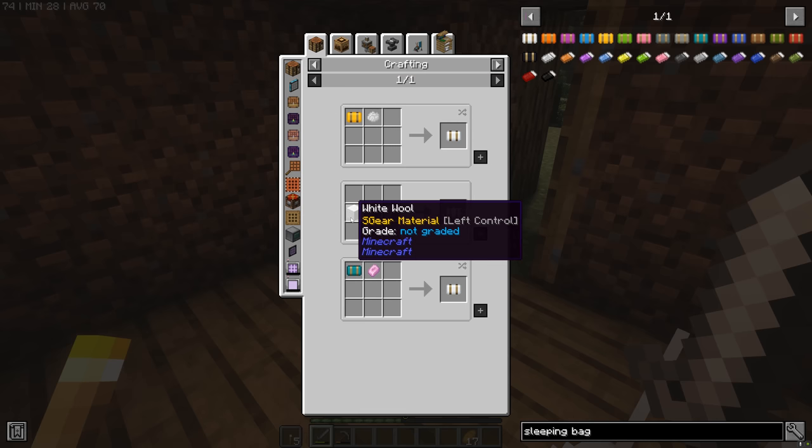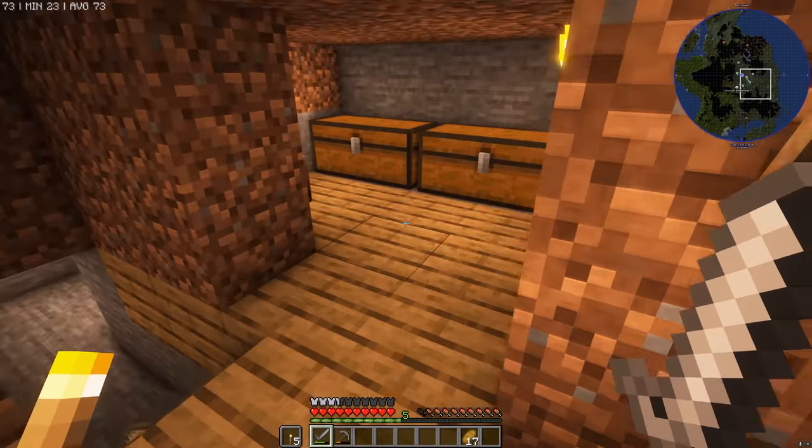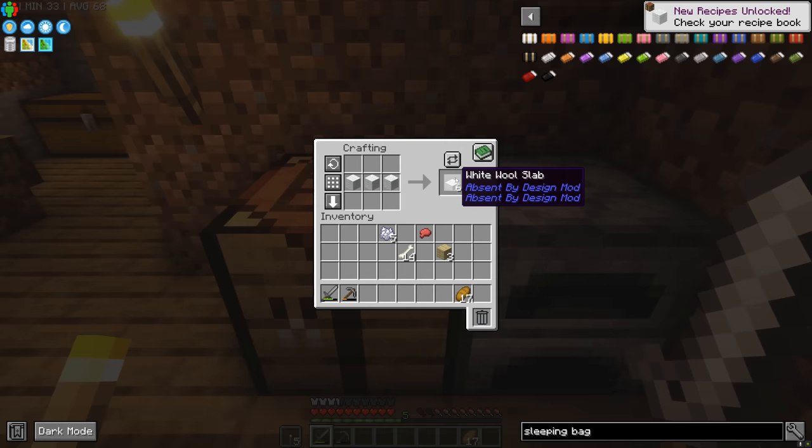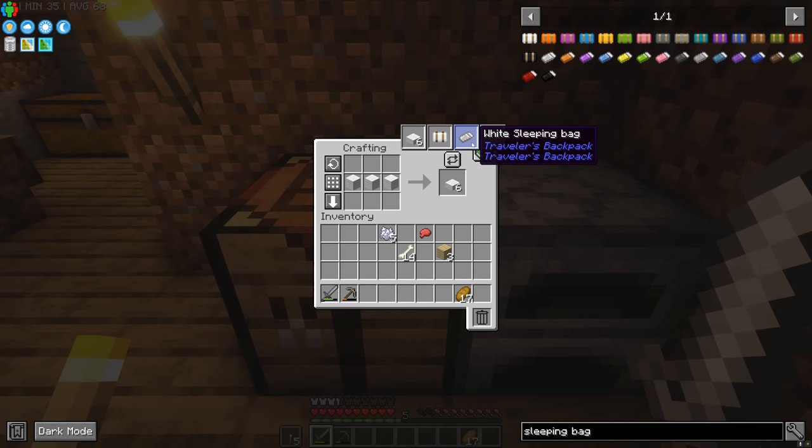There we go — the recipe is literally just three wool in a row. However these wools are white so I might have to dye some of this wool. I made the mistake of checking out what a white sleeping bag was from Traveler's Backpack — turns out you need to put it into one of those backpacks, otherwise it doesn't work. So yeah, sleeping bag — amazing.